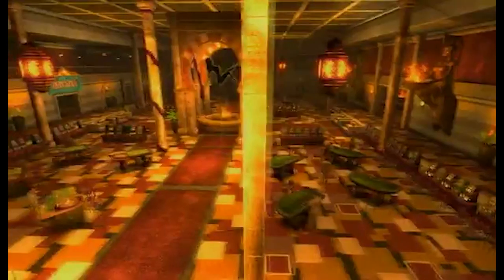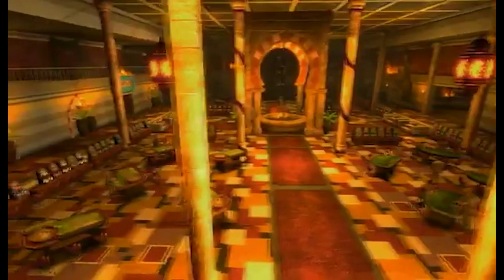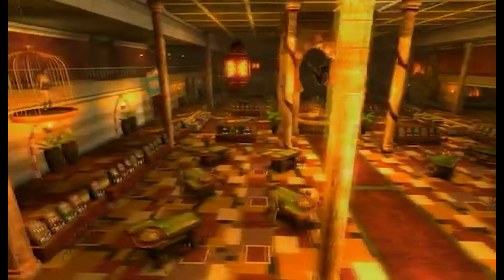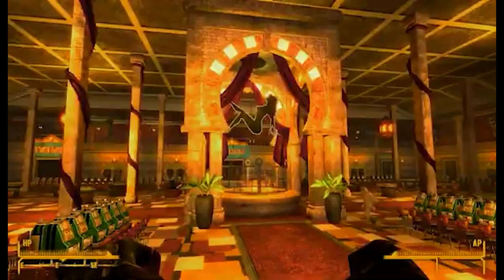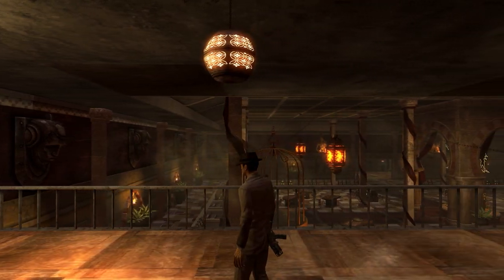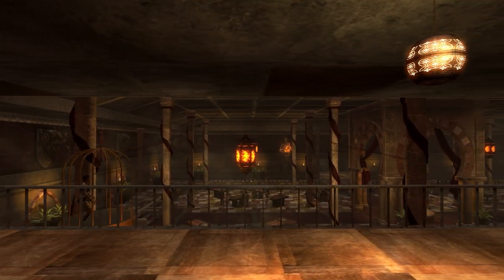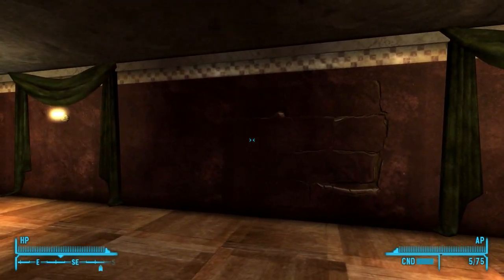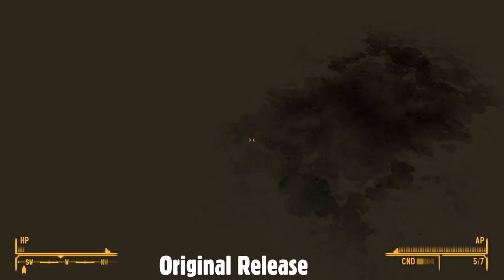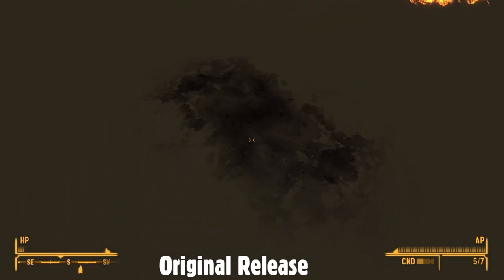Interestingly, the original interior can still be seen in the Gomorrah's second poster. The scale of this area must have caused serious frame rate issues, so the casino and basement were split into two separate cells and the casino floor was cut in half. The Gomorrah lost a lot of what the developers intended in this transition. Probably the best example is the area where Big Sal is found — originally it had a view of the casino and looked amazing, but once the casino was reduced in size, walls were placed to hide the fact there's nothing behind them.